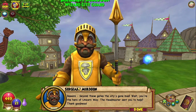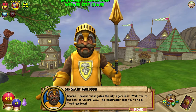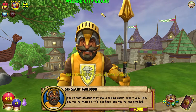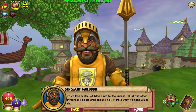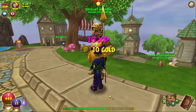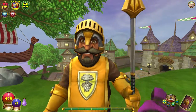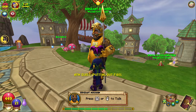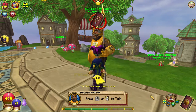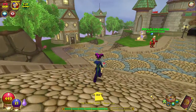Beware — beyond these gates the city's gone mad. Wait, you're the hero of Unicorn Way! The headmaster sent you to help. Can't you do it yourself? Four tasks. Is this a storyline quest? Let me decline that one. Is that storyline — pick out fires? Yes it is. Talk to Fire Cat Alley guy.